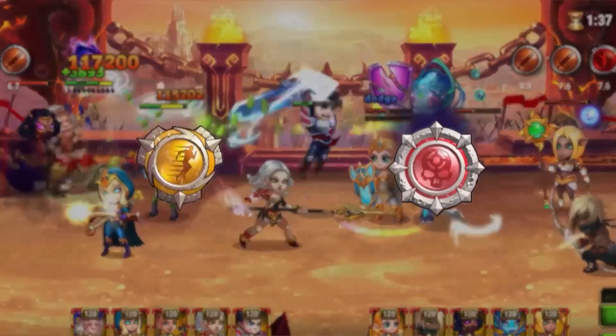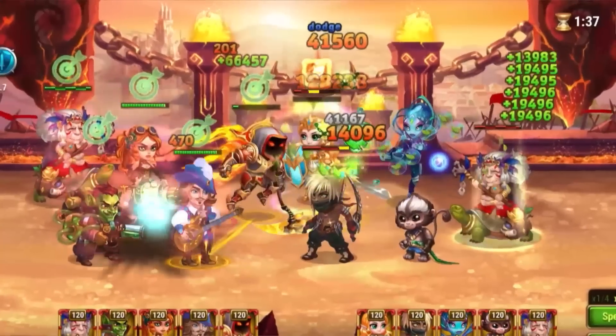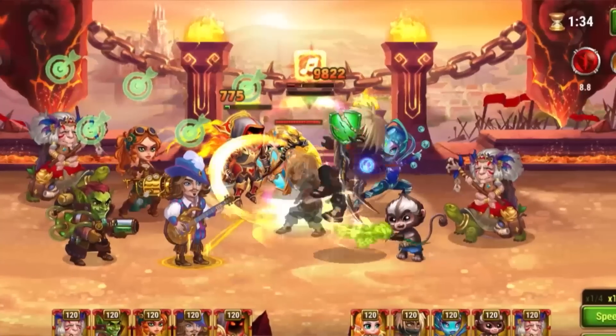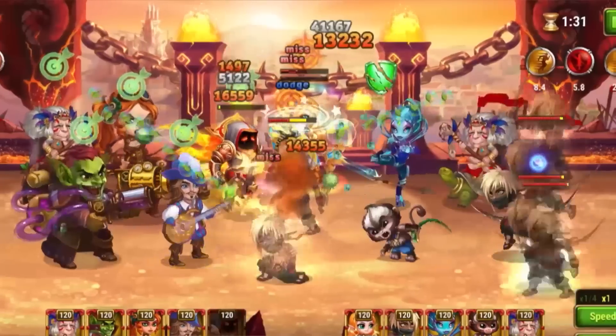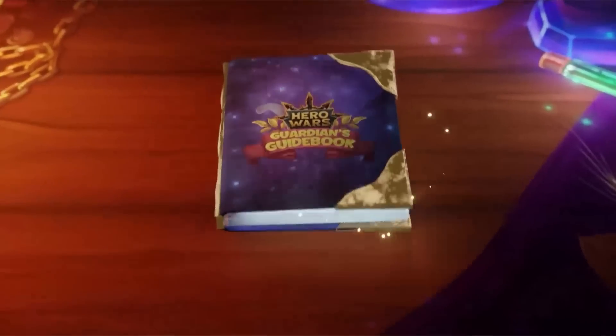Hello! In this episode, we'll discuss dodge and critical hit chance. We'll explain how they interact with Guardian's primary stats, and how it affects the probability of both dodges and critical strikes. Welcome to the Guardian's Guidebook!